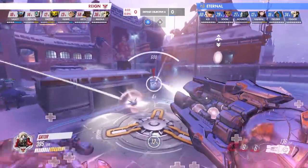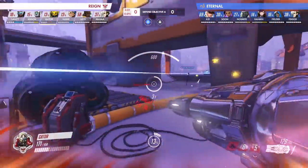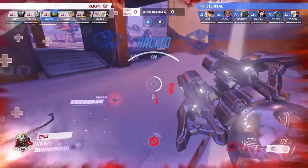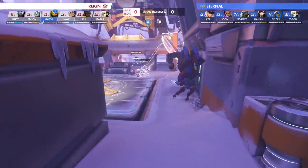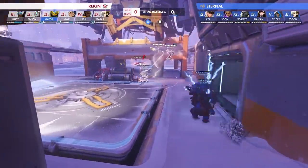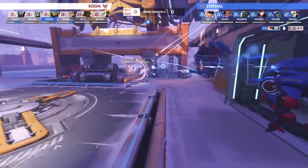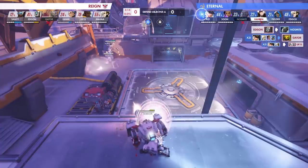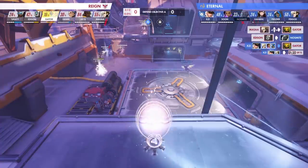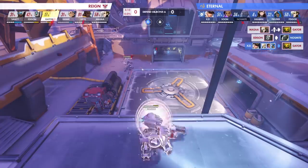Once the Reign's Orisa and Sigma drop down starting to accumulate capture progress, the pressure is on for the Eternal, who are scrambling back towards the point and essentially experiencing a role reversal, as if they were actually the attackers instead of being the defenders. NoSmite's Winston and Hanbin's D.Va lead the way for the Eternal as they try to take back the point, but they get their health bars melted by Edison's Bastion who is teleporting back and forth between the two ledges, adding further confusion to the situation.